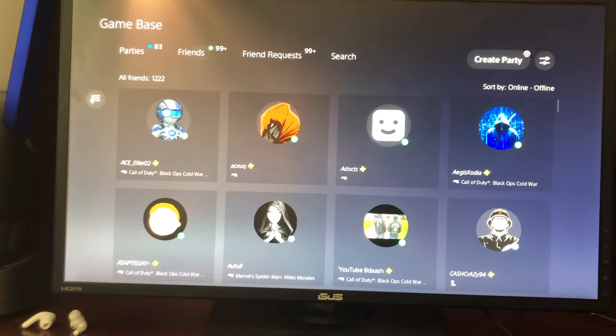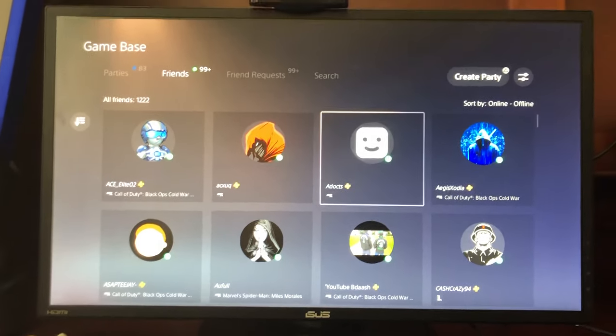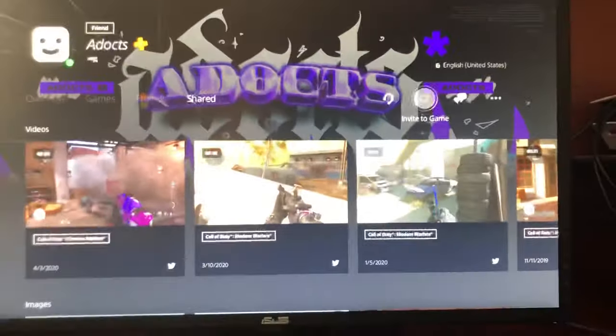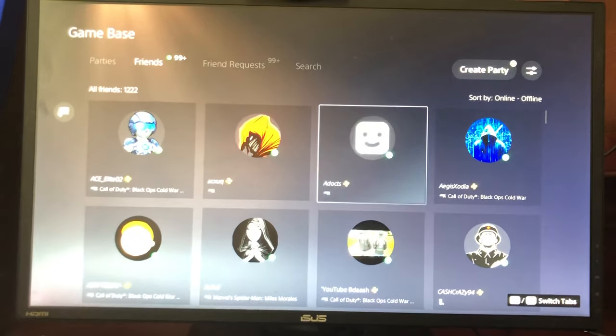There are two ways: you can search up a player if you want to find them, or just go to your friends list. Say we want to invite a doctor somebody — you click X on his name, and then you go over to this icon right here which says 'Invite to Game.' You press that button and it will send them an invite to whatever game you're on, and they can accept it.